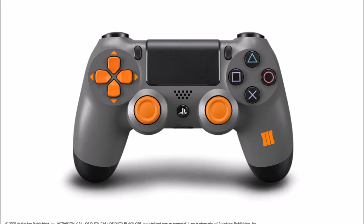Here's a closer look at the controller — it is pretty sick. It has a nice silver design for the most part of the controller, and then of course you have the orange analog sticks and also for the d-pad. Then you have one Black Ops 3 little logo in the bottom right corner.